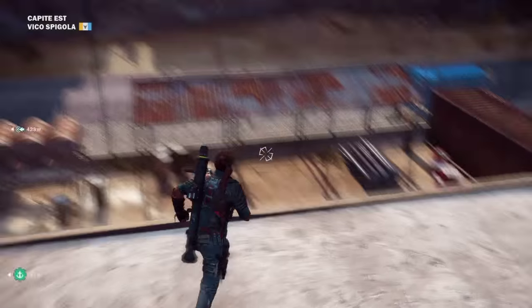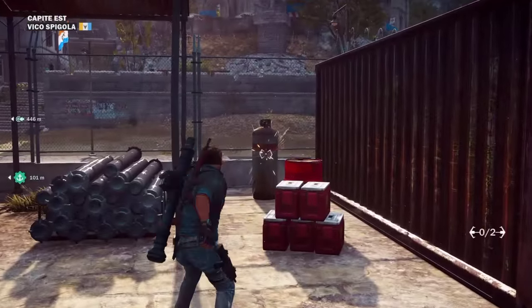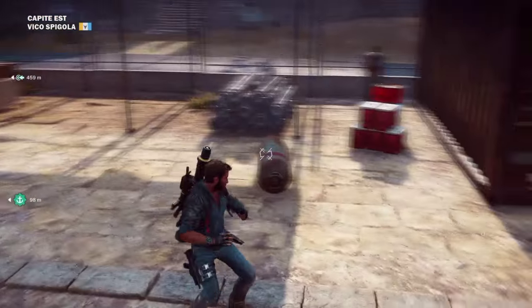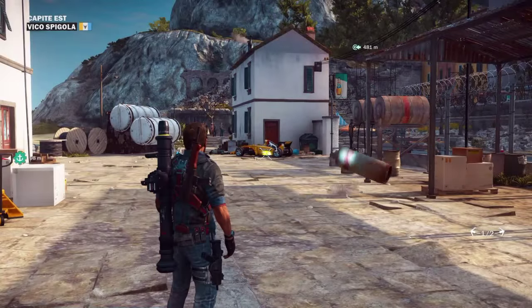I'm gonna show you the steps I take to get my life rafts. First of all, what you're gonna need is one of these fuel canisters — just drag it out here. Secondly, you're gonna need an F1 car. We have an F1 car over there, so let's drag this over there to the F1 car.